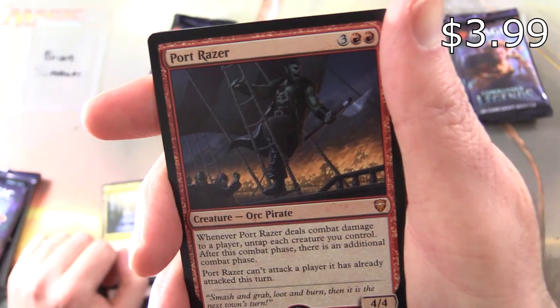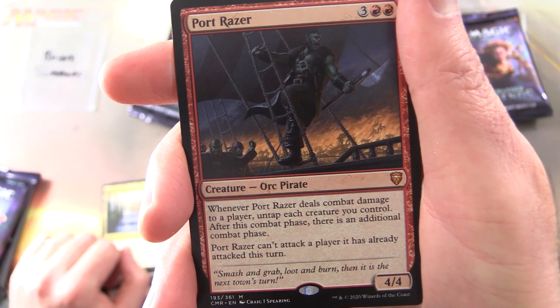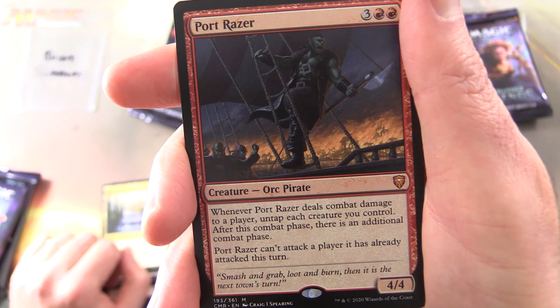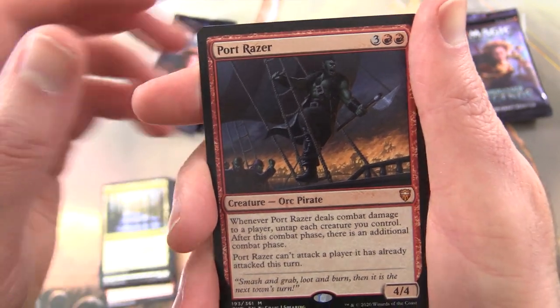Port Razor, Creature — Orc Pirate, 4/4 for 5. Whenever Port Razor deals combat damage to a player, untap each creature you control. After this combat phase, there's an additional combat phase. Port Razor can't attack a player if it has already attacked this turn.